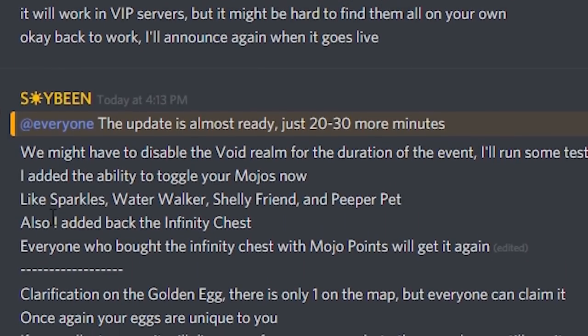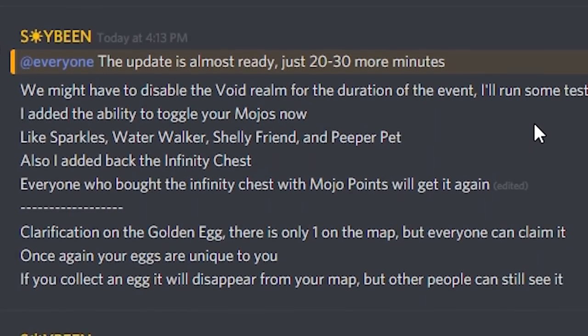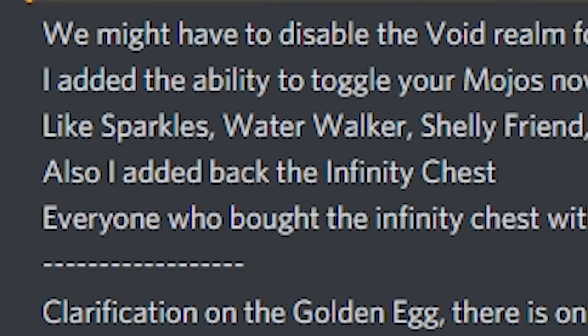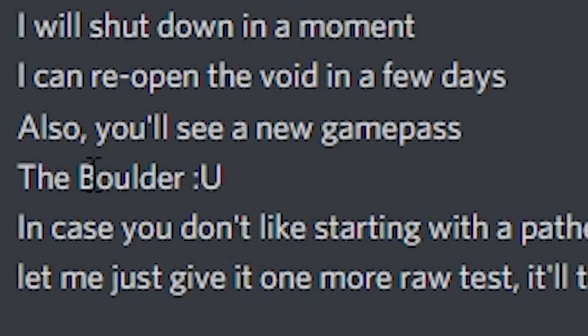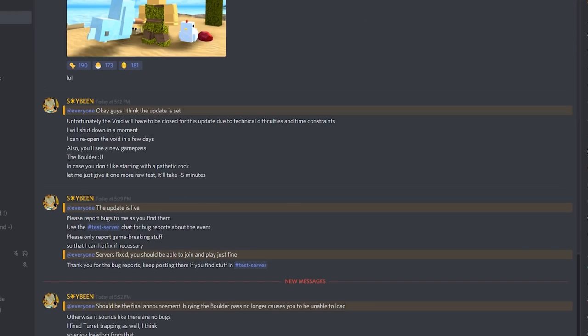They also added the ability to toggle your mojos — for example sparkles, water walkers, shelly friend, and peeper pet. So now when you're doing a new disguise troll and you have your shelly, you can turn them off. They also added back the infinity chest, which got removed a while ago because of hackers exploiting it. It basically drops 30 random item chests between the pleb and the emerald chest. There's also a new game pass called the Boulder — it's like a rock but four times as strong and you start with it.